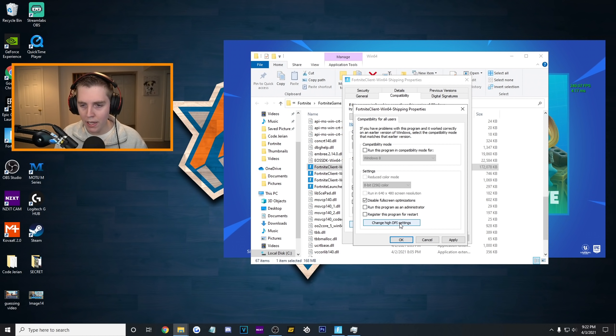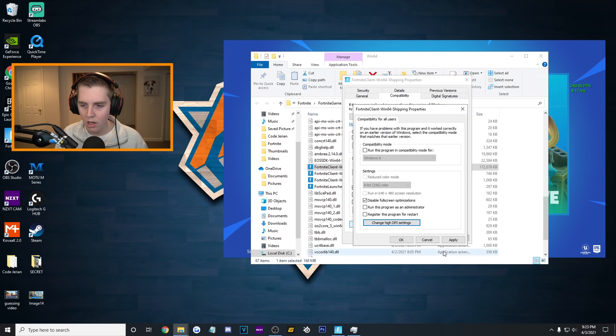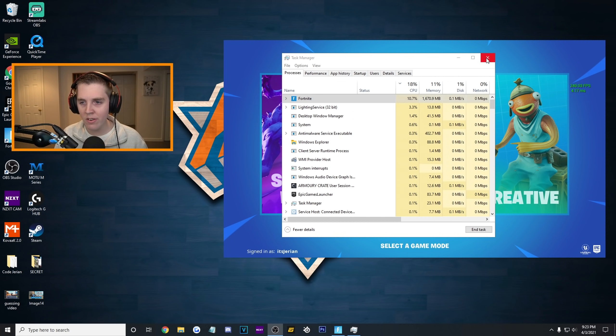And before you press apply, hit 'change high DPI settings' too. At the bottom, click 'high DPI scaling override' — we want to override our high DPI scaling behavior. Perform it by the application. Click OK, OK again, OK once more, and now you should be good to go. That is going to let you play on exclusive full screen mode.